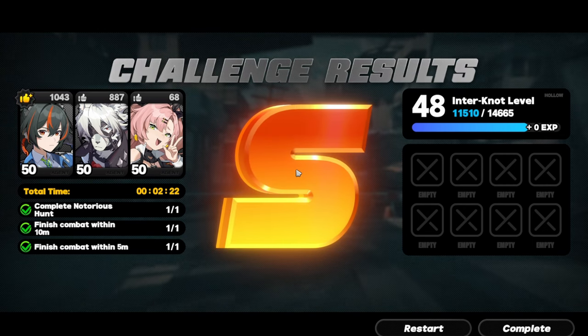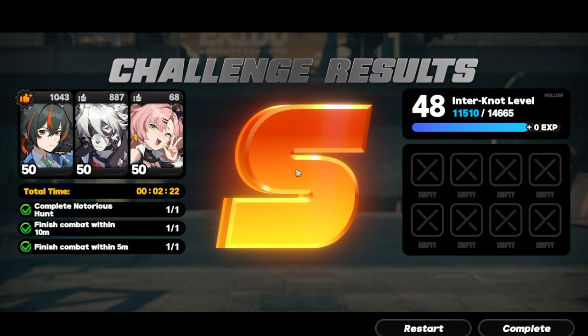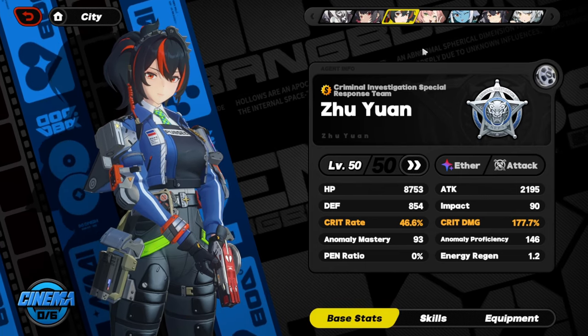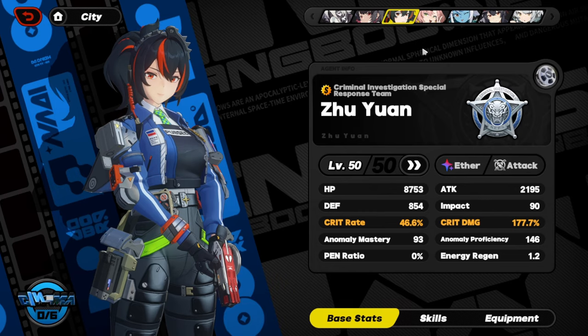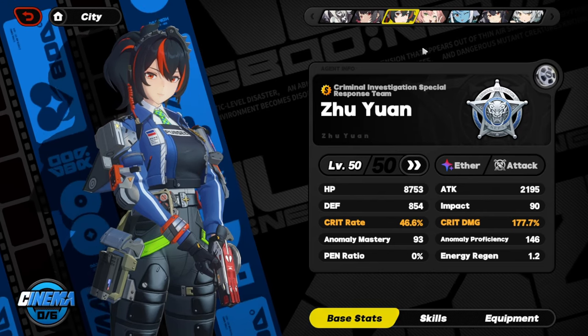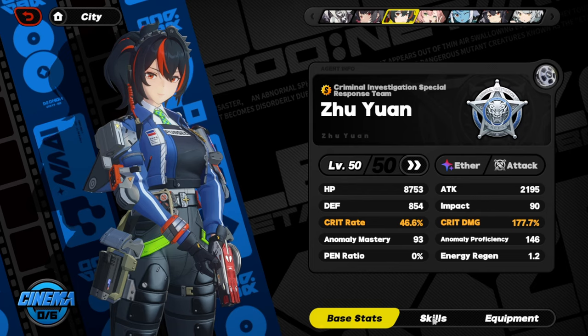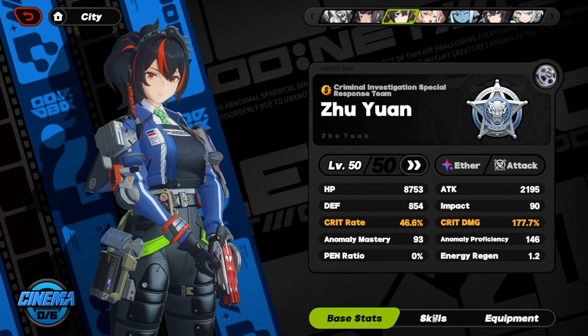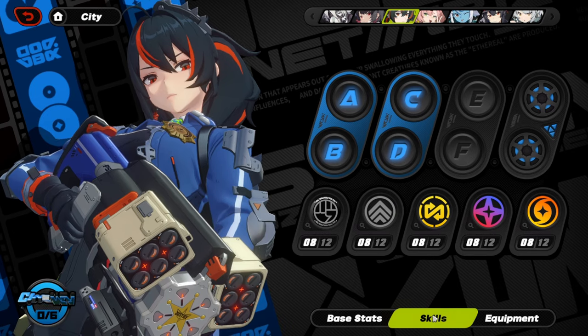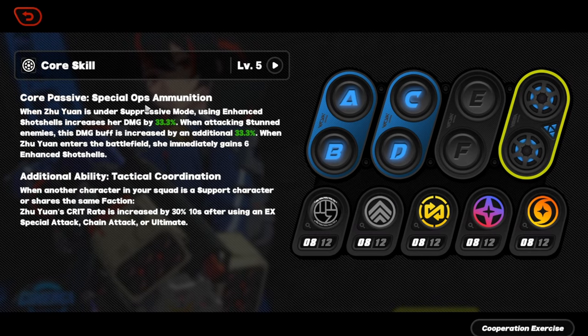That's basically it for all the showcase stuff for Shuyun, so now it's time to go over the overview and my final thoughts. Here we have Officer 148 of Public Security — NAPS in this case — Shuyun. There's really nothing much for me to say except that Shuyun is busted. Her core passive literally just increases her damage when she's in suppressive mode — aka when you hold down the button, she pulls out the shotgun.